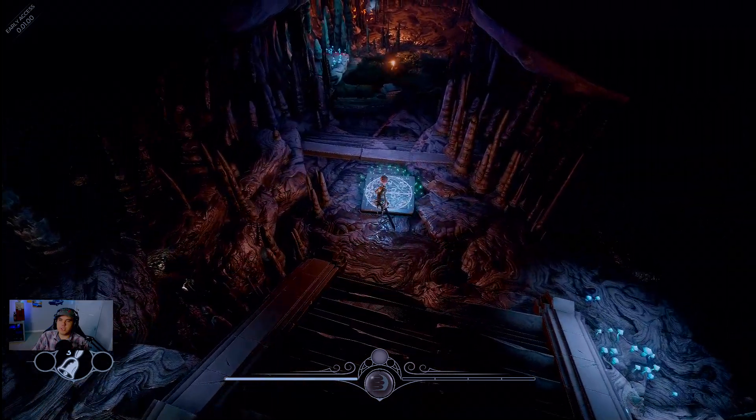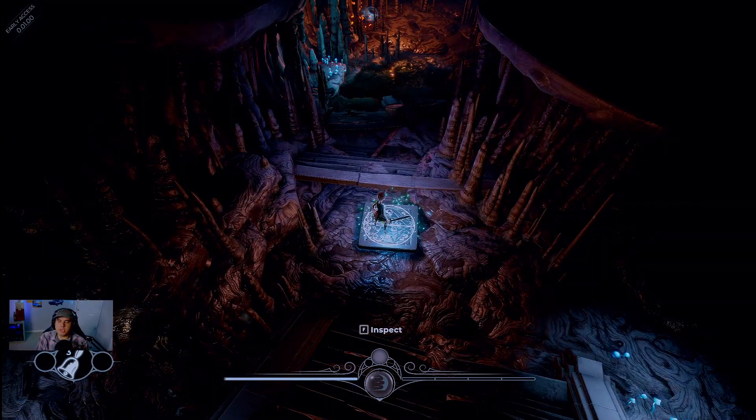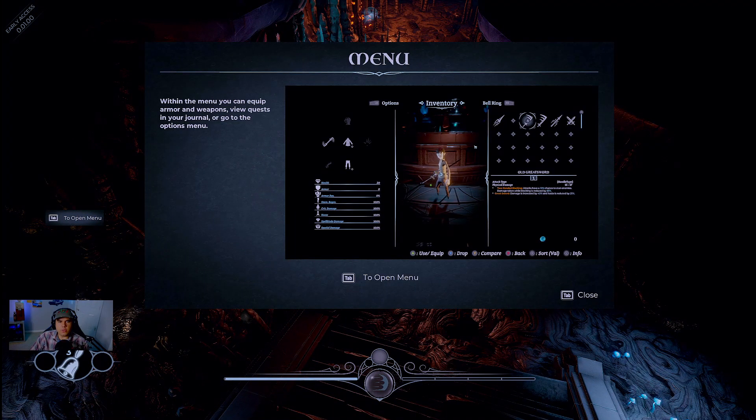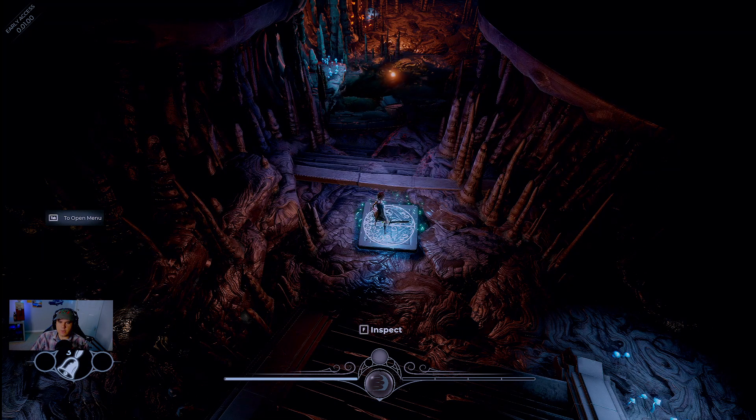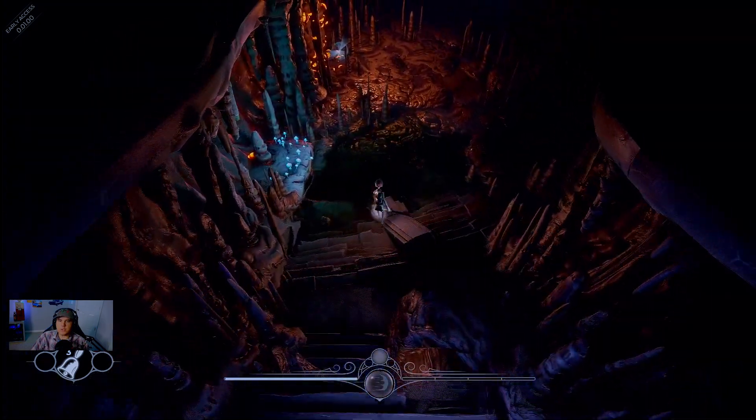If you guys map your interact button, just be aware that at the current time it doesn't actually transfer over. Within the menu you can equip armor and weapons, view quests in your journal, and go to the options menu — click Tab for that stuff.